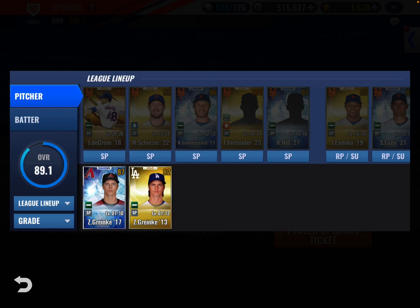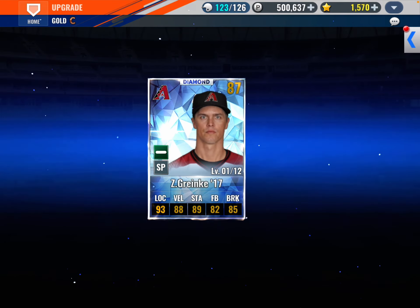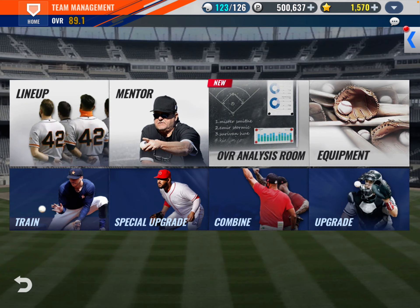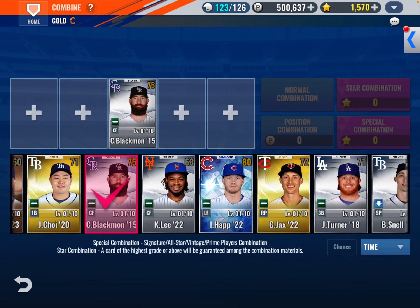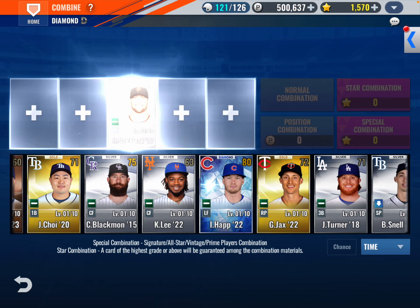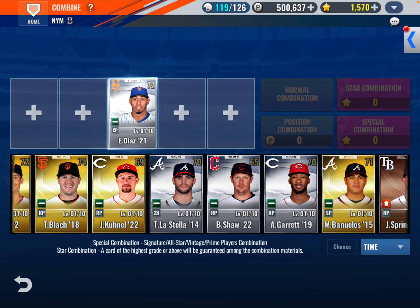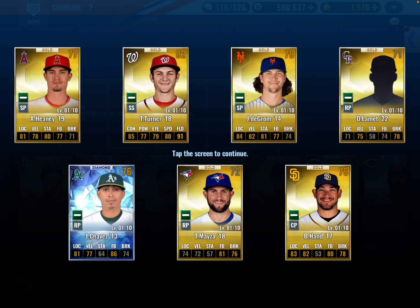I could just throw Zach Greinke into Zach Greinke to power him up. Let's make sure nobody is in a lineup spot and then combo some guys out. I don't know who this Klee guy is — he's from last year. Snell's a good player but we'll let him go. We got an Edwin Diaz, we can use that. We got Choi, Jax, and Black. There's a DeGrom in there — I might have DeGrom up to full max already.